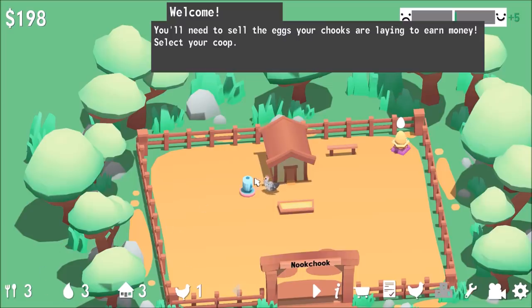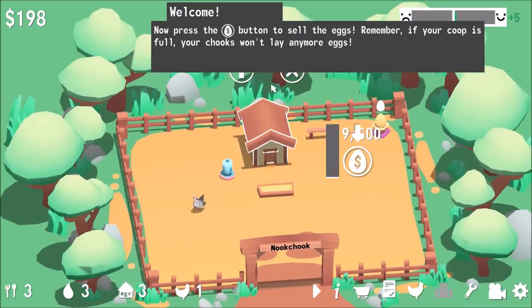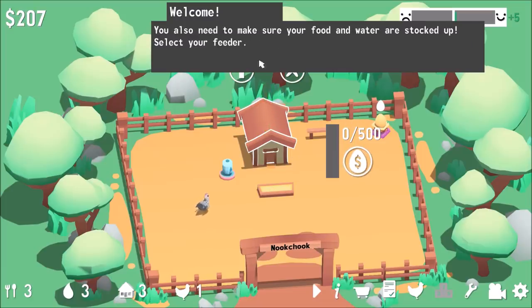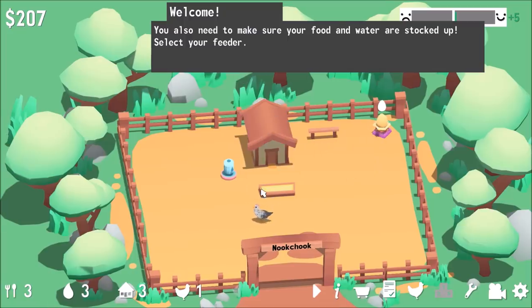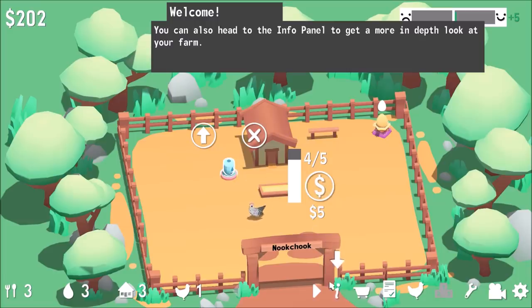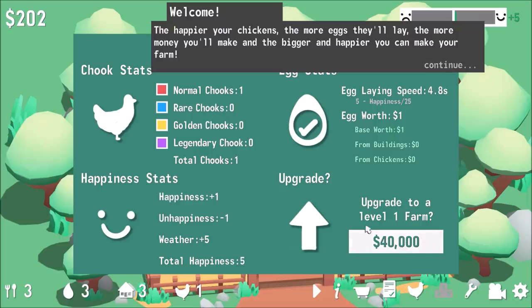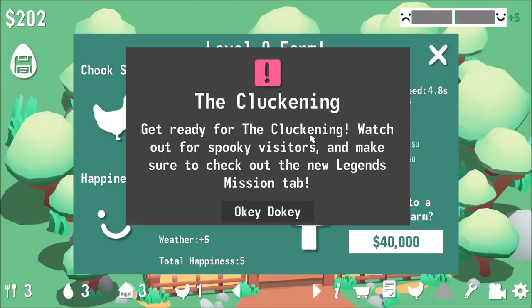Keep track of how many resources we have by looking at the resource menu. We need to sell the eggs that our chickens are laying to earn money. We've got $9 worth of eggs — let's sell them. We've got cash. Make sure food and water are stocked up in the feeder. We can upgrade the farm to level one for 40 grand. We've got one normal chicken — the cluckening!